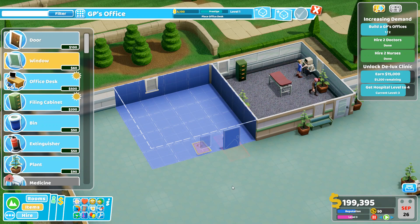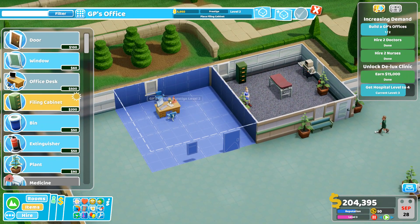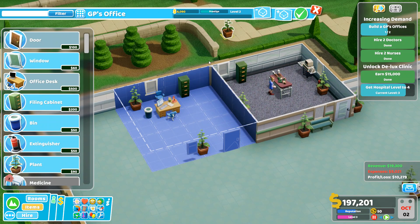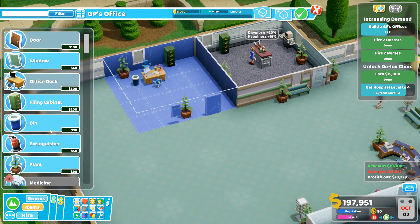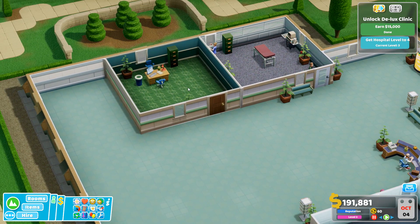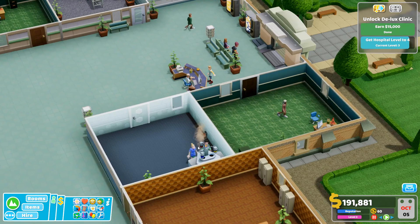We need another GP's office, I guess we'll put that over here. Oh, these have levels too — so I guess they get more prestige. Not quite enough prestige for level three, though. But that will do. We did two four-wide rooms, now we're just going to have like a three-wide room. Not sure what we'll put in there.